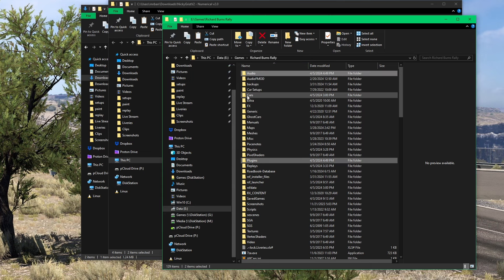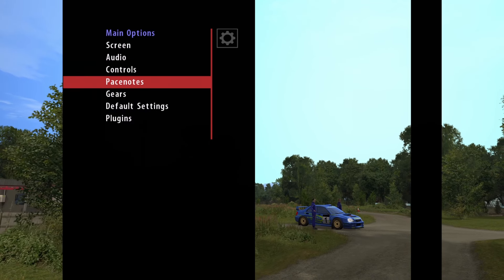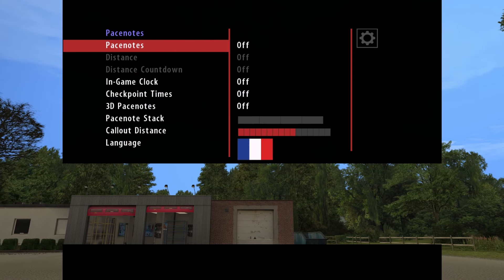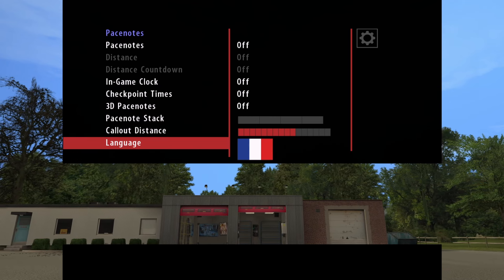And finally, the last step is to go in-game and select the French co-driver as your co-driver in the options menu. This is because the mod replaces the French audio files. So there you have it, the mod is installed.